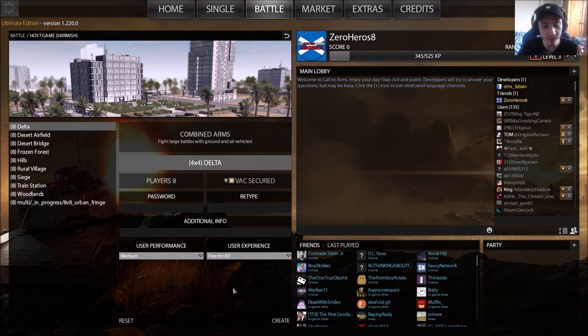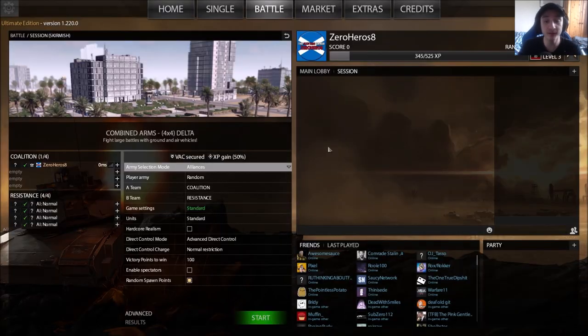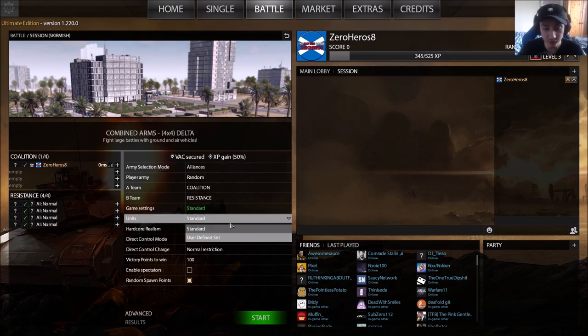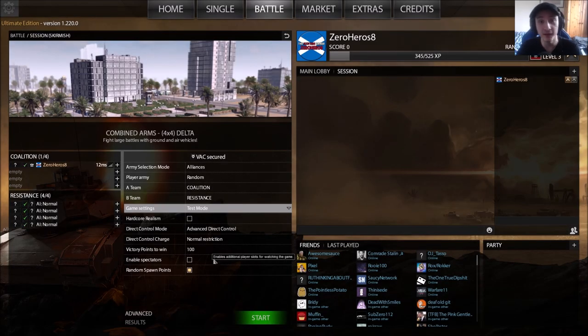Once you've chosen your map and your mates have joined, press Create and the game sets up. You can then adjust settings like adding extra manpower for your team or giving yourself an advantage. Once everything is set up, I'll be taking you into the actual gameplay of Combined Arms to show you how to be effective in this game mode.